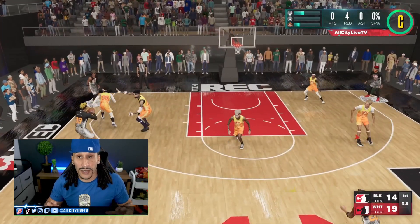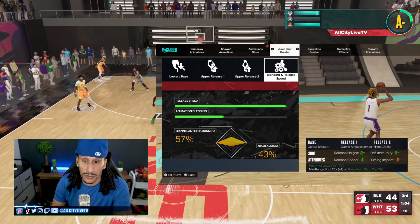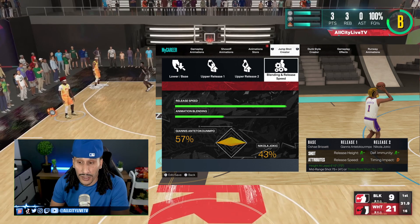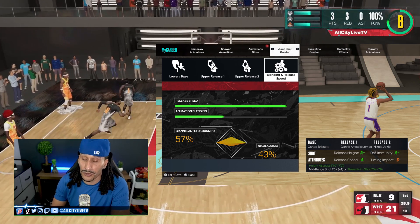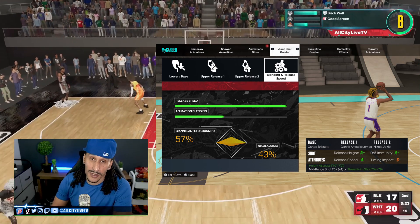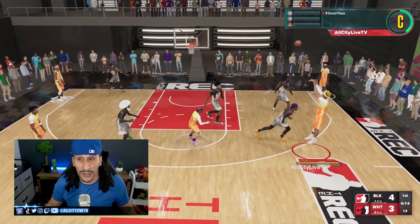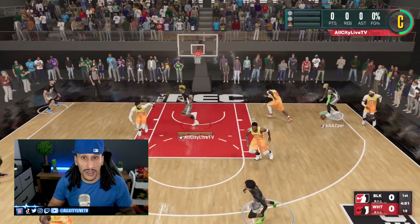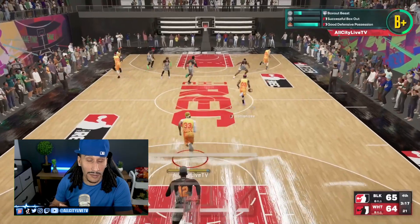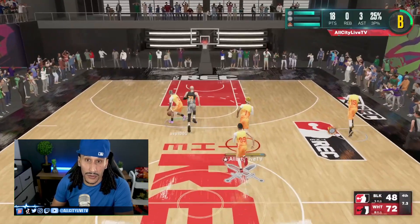The third jump shot I want to give you guys is really good for low three-ball shooters. I use this jump shot on my seven-foot build with only a 79 three-ball. O'Shea Brissett is the base, release one Giannis, release two Jokić, max speed, 50% Giannis, 43% Jokić. It gives you the grades of: release speed A, release height A-, defensive immunity A-, and timing impact D. If you're new to shooting on 2K23, timing impact is probably the least relevant category to focus on when creating a custom jump shot, as long as you're really working toward gauging the timing on your shot. Choosing a jump shot with a higher timing impact grade allows you a bit more grace if you mistime your shot.